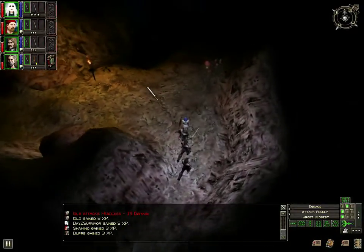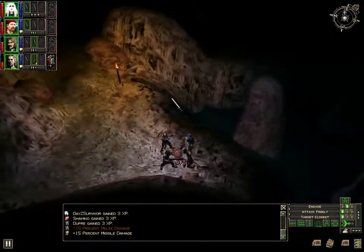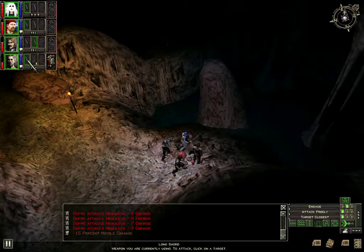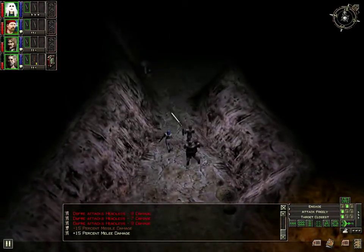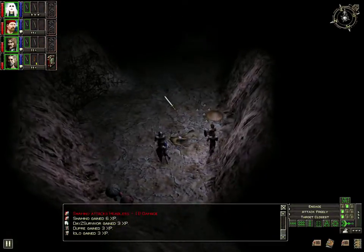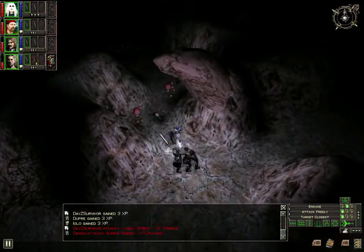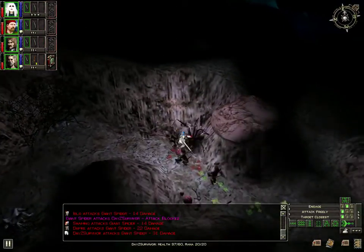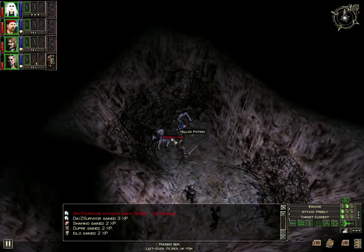Getting experience. I don't need to waste bolts on that headless. That sound definitely reminds me of Fallout 3 - maybe it was one of the mods, the Martz Monster mod installed. I'm going to get poisoned again. Get him. Here's two corpses to loot. Peering gem. Yellow potion.